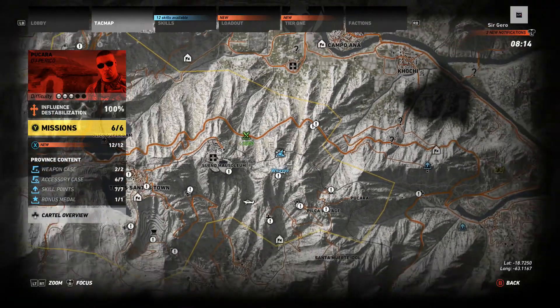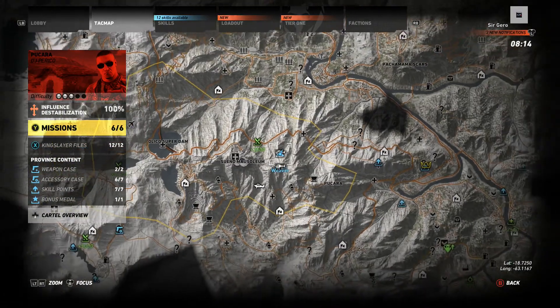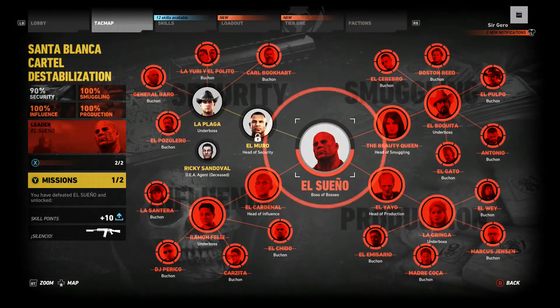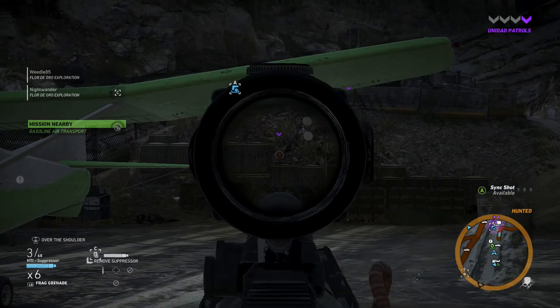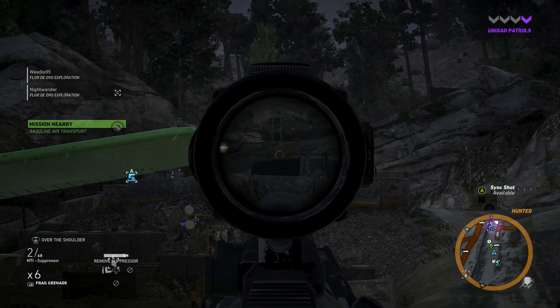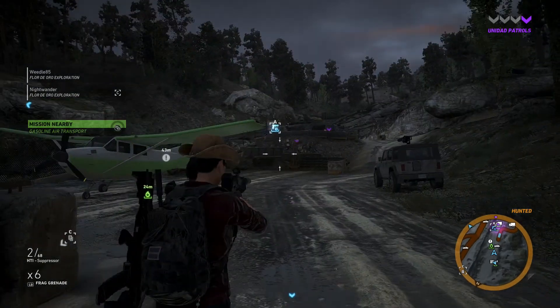The Wildlands map is divided into several regions, with many of the Bouchons running their own district. You can attempt the missions in any order you like, although they do have a ranking of difficulty. Enemies don't have a hit point counter, and most of the time a headshot with any weapon will fairly realistically bring almost anyone down.